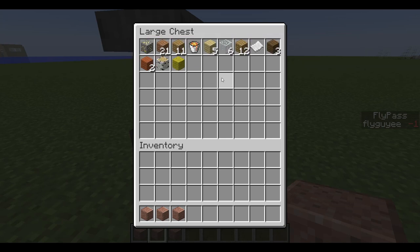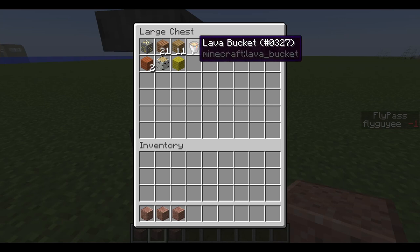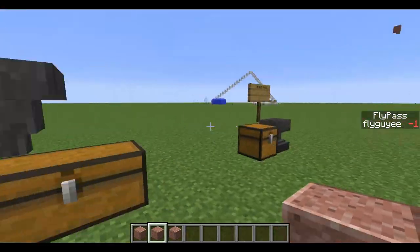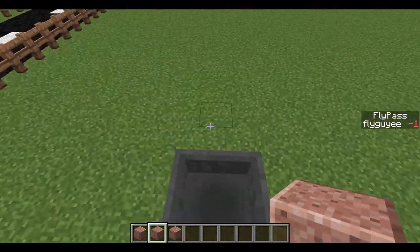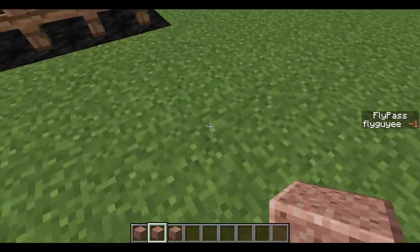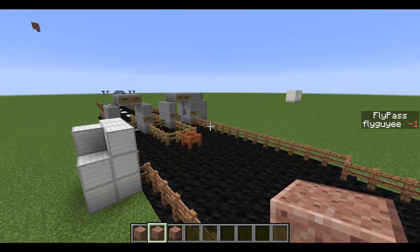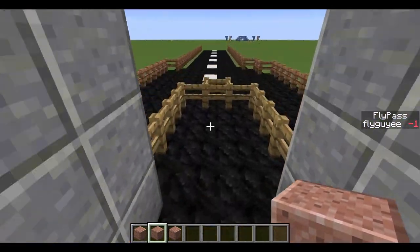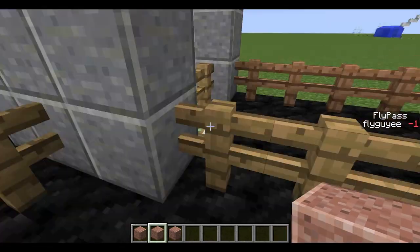We have numerous planks here and then other items that were also collected. So if someone accidentally lost something really important in here, the person that owns the toll booths could just come here and get it for them. And the beauty of this is that because it's locked, no one can steal from them. So that's basically how the whole thing works. I hope you enjoyed this video — make sure to subscribe to my channel for more Minecraft videos.